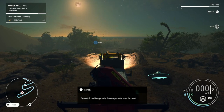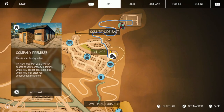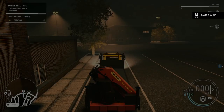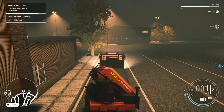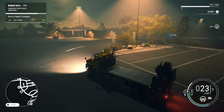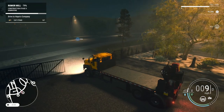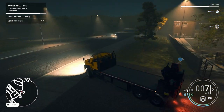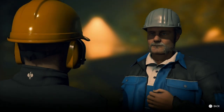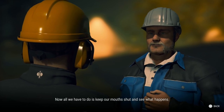Okay, drive to Hap's company. Do we have that unlocked? Yes, we can fast travel — let's go ahead and fast travel. All right, so we're going right over here. Is this like your headquarters maybe? Open gate — there's Hap right there. Alright, speak with Hap.